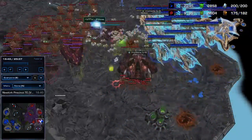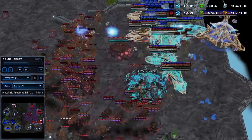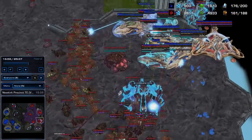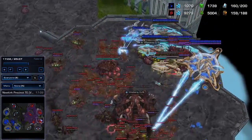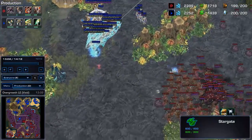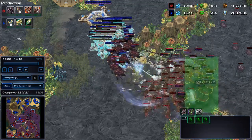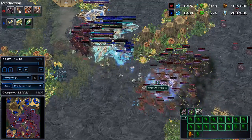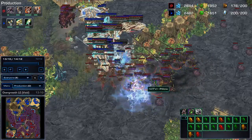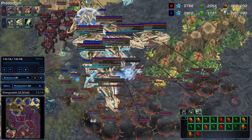You see examples of this in particularly two of the games on Newkirk Precinct and Overgrowth. A good example on Newkirk is waiting for the army to move into my natural base, cornering him with a good concave and space for the Infestors to Neuroparasite. You see a bad example on Overgrowth where my Hydras are attacking around a corner with the Infestors stuck in the back, forcing me to commit into the middle of his army with no option to retreat. I still win the fight but it could have been much more convincing.